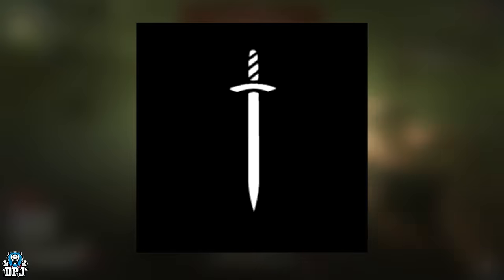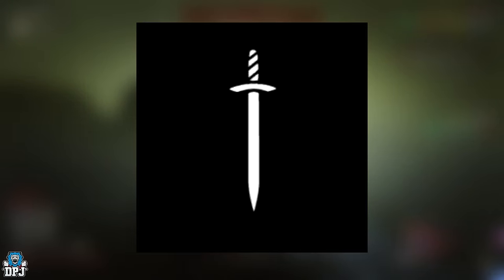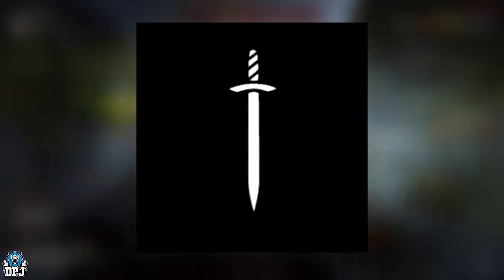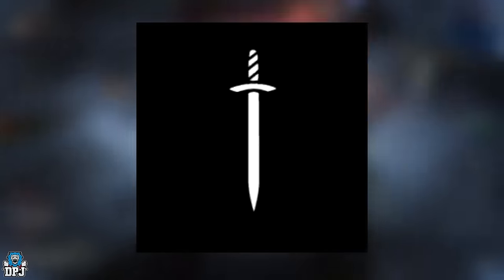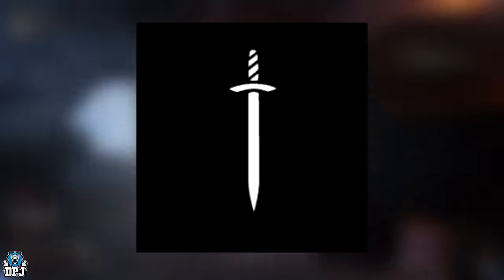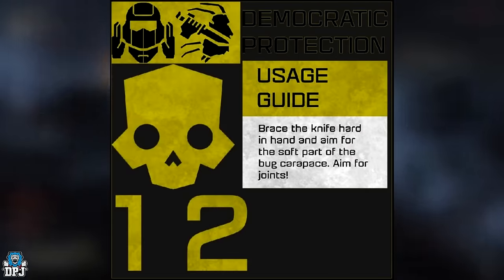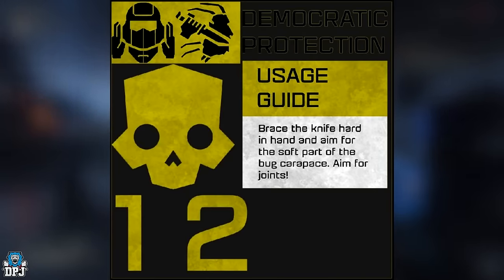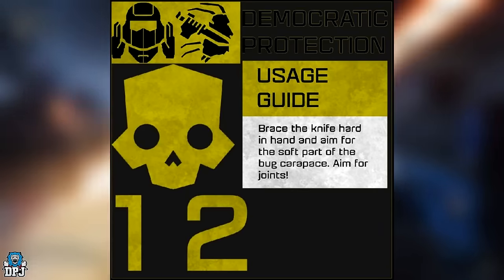We have this image found in the game files, and to me this looks like a sword. People are saying it's a knife, but it looks a bit big for a knife. We've seen images regarding knives coming, and this game definitely needs something like that — when you're being charged at close range and trying to reload, we need more than the air-hitting melee we already have. A knife, a dagger, or a sword would be incredible. We also see this text: 'Democratic protection usage guide — brace a knife hard in hand and aim for the soft spots of the bug carapace. Aim for joints.'